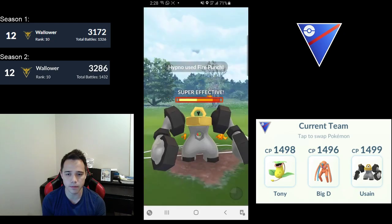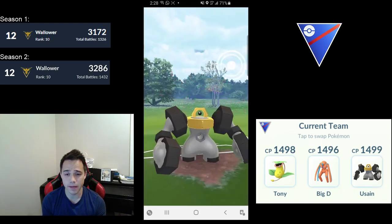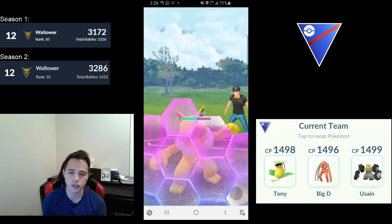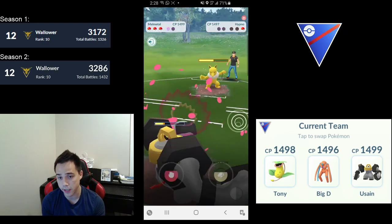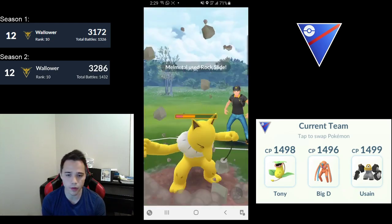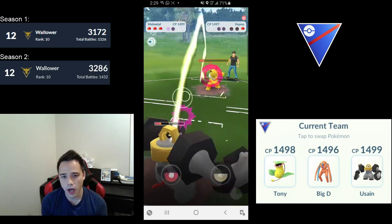Melmetal versus Hypno — it really depends on Hypno's moves. Fire Punch does a lot of damage. I didn't shield the first one because if you shield the first, it might be a bait and they follow up with Focus Blast. Now that I know he has Fire Punch, he's probably not running Focus Blast, so I'm fine shielding one — plus I'll faint if I don't.